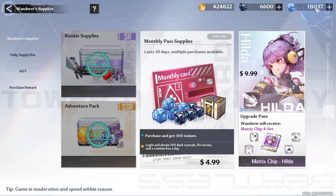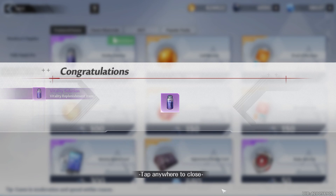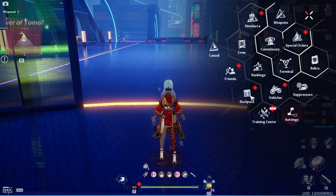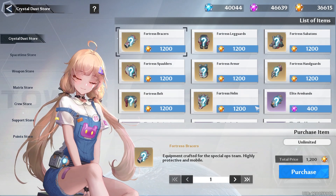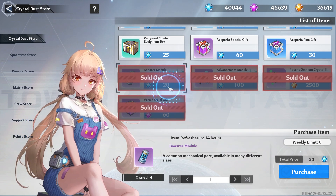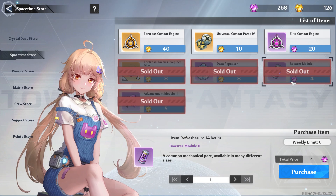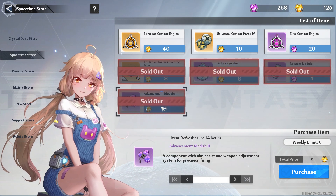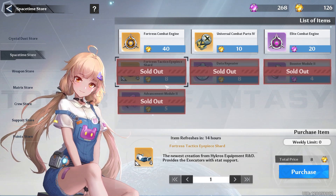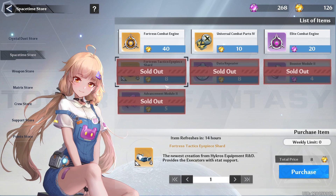Which brings us to our daily buys. You want to go to Shop and then buy your one Vitality Solution, only if you can afford it. But I do recommend that you buy your Advanced Modules and your Booster Modules if you can. Starting with the Crystal Dust Store: you want to make sure you buy your Potion Omnium Crystal 2, your Advanced Modules, your Booster Modules, and your very special gifts for the week. Space Time Store: you want to buy your Booster Modules, your Data Repeaters, and your Advanced Module 2s for the week. And if you can, you can try to max out your Visor Shards for the week, but this is not necessary — I would focus on the other three first.